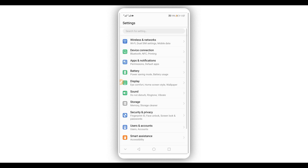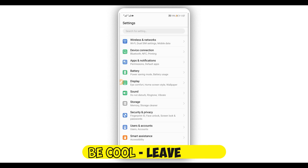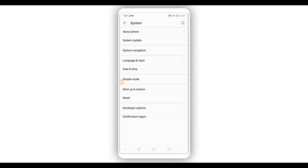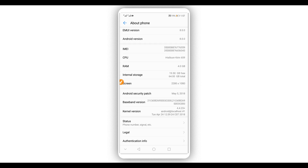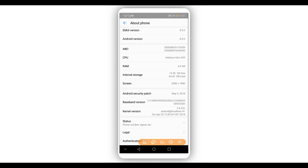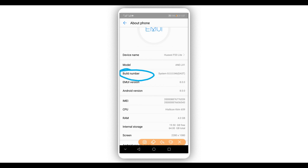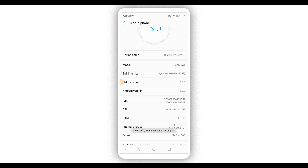Let's get started by making some changes on your Android device to make Vimus Pro work faster. Go to the settings of your Android device and select 'About Phone' or 'About Device,' then go to 'System.' You're going to find the option 'Build Number' — click on Build Number around seven times to activate developer options. I've already done this, so it says 'You are already a developer.'